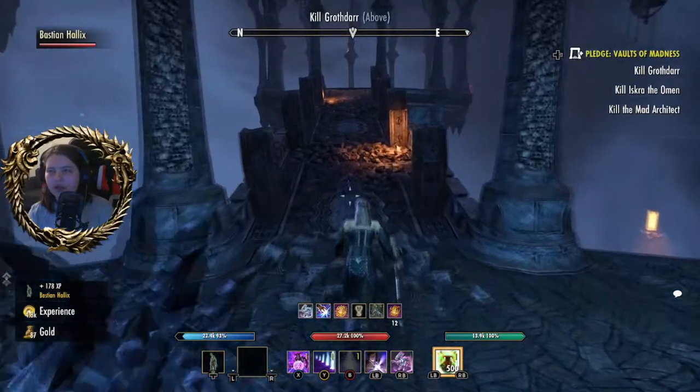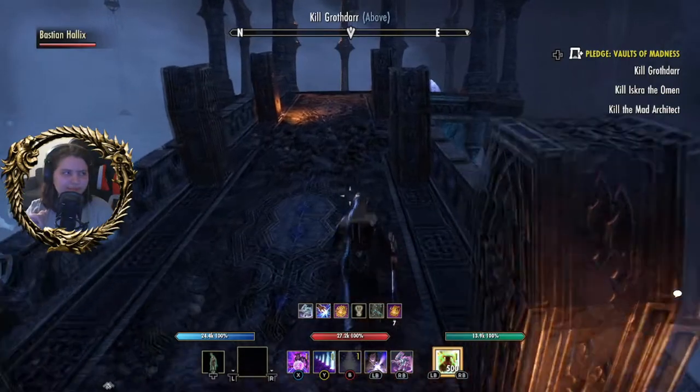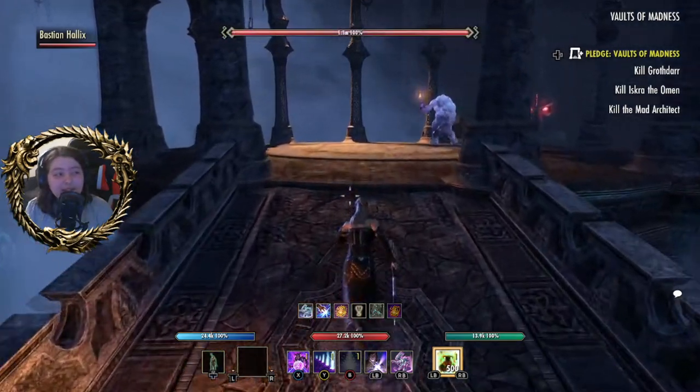Up here is the boss that gave me my lightning staff. As soon as I got it I quit the dungeon — 'yep, this isn't a pledge, I don't need to continue with this, I'm happy.'